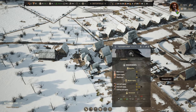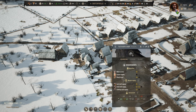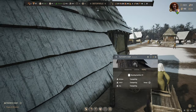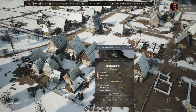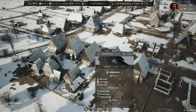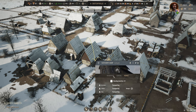There we go, the fletcher's is getting built. I still don't know what we need for a bow - it's nowhere to be seen. Let's see what they are transporting.